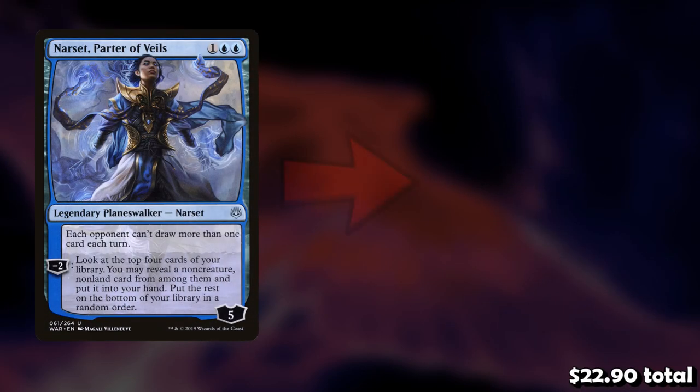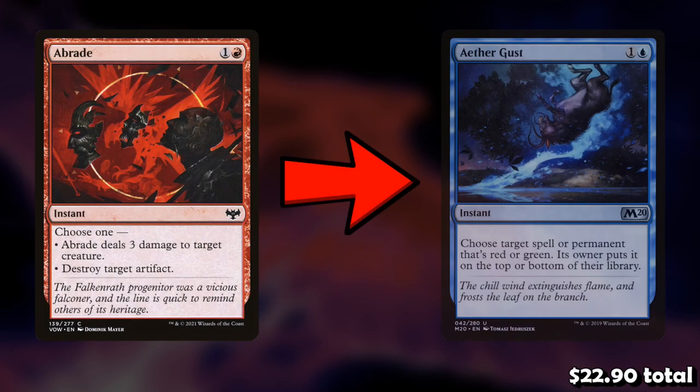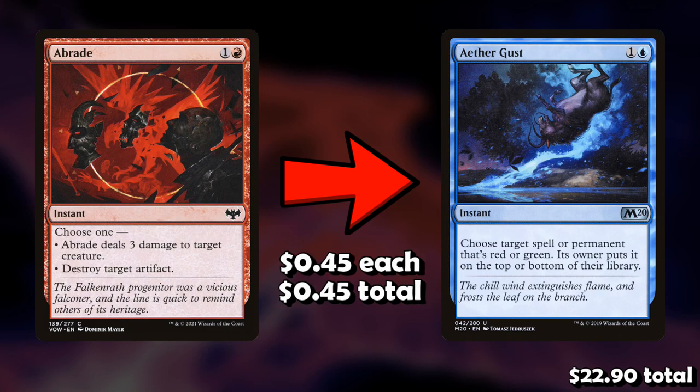For the sideboard, we can take out one Narset for one Crackling Drake, which we took out of the main board — so this is free. Three copies of Narset is excessive and the deck is lacking win conditions in the sideboard. Crackling Drake is particularly good when people have graveyard hate, since it doesn't care if your graveyard gets exiled — it counts cards in exile. I also think it's fine to take out one Abrade for one Aether Gust. Aether Gust has become very relevant lately — not only is mono-green strong, but Gruul Stompy and Gruul midrange decks are also on the rise, so Aether Gust in the sideboard has become very popular with this deck.